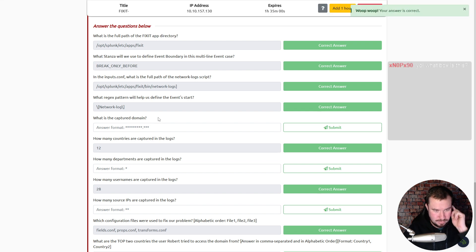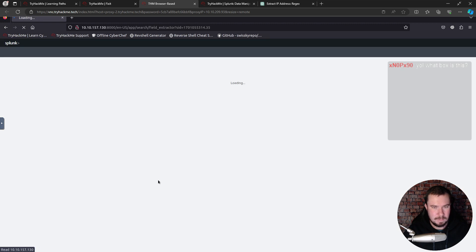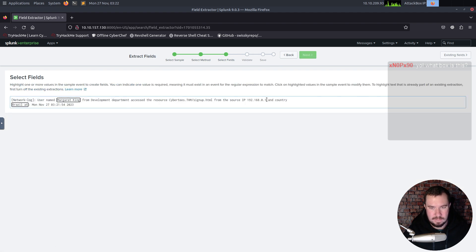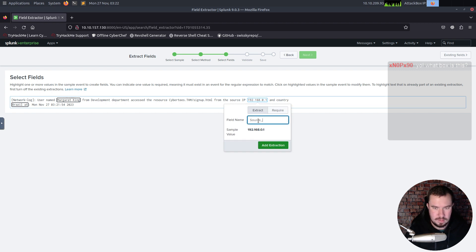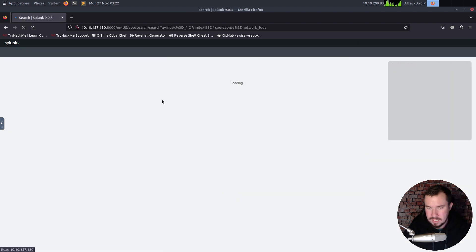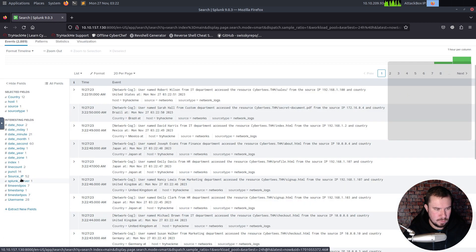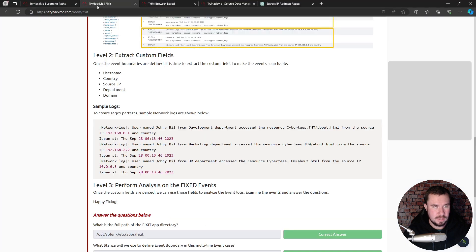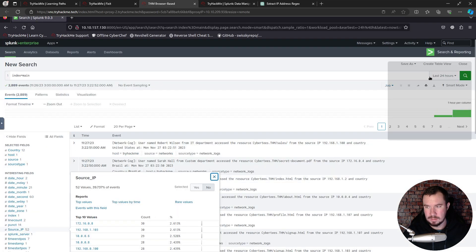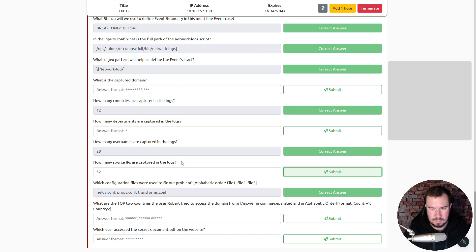Next we extract the source IP field. Same process: Extract New Fields, select a sample log, regular expression, copy the IP address, name it 'source_ip', add extraction, then finish. Back in search with index=main set to all time, we can see the source IP field populated. The answer to how many source IPs are captured in the log is 52.